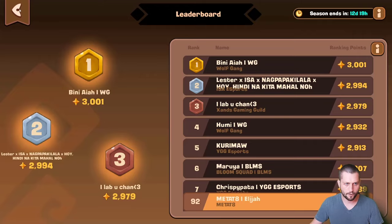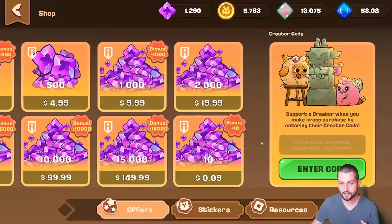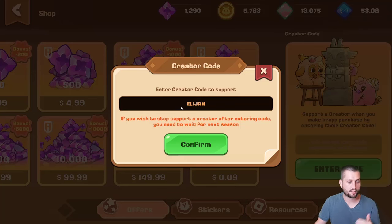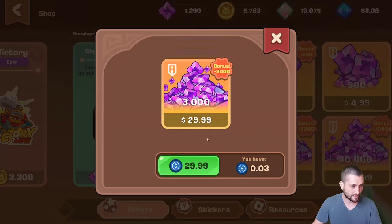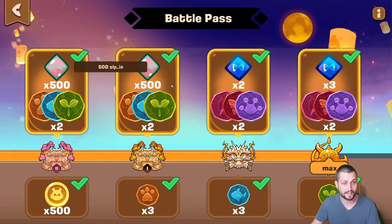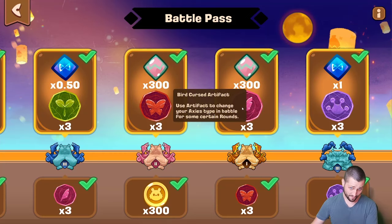Before I jump into that content, my creator code is now live — head to the shop in Axi Classic, scroll to the right, and enter Elijah. It helps support the channel, and if we do well on the Classic creator leaderboard I'll do a giveaway at the end of the season. I got a late start because our code wasn't working, but now it is. If you're going to buy something like a premium pass — which I recommend for every serious player — it's 30 bucks and it makes your rewards way higher. You earn a bunch of AXS and SLP as you climb the ranks, and it basically pays for itself.